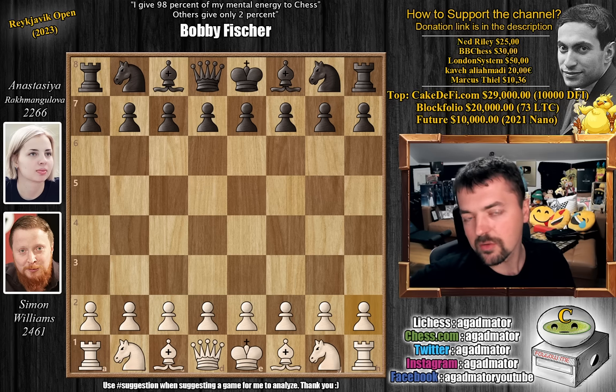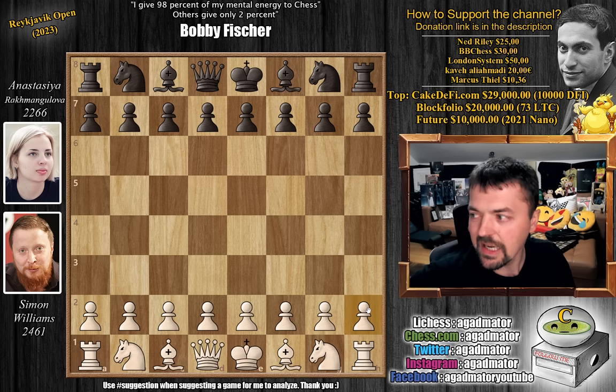He loves attacking and his games are always incredibly interesting. He pushed his h pawn pretty much in every game, even before AlphaZero made it cool. So he really understands how to attack. And this is a phenomenal attacking game. He's facing Anastasia Rakmangulova, a woman international master from Ukraine.